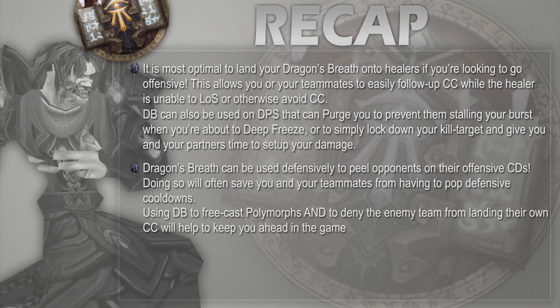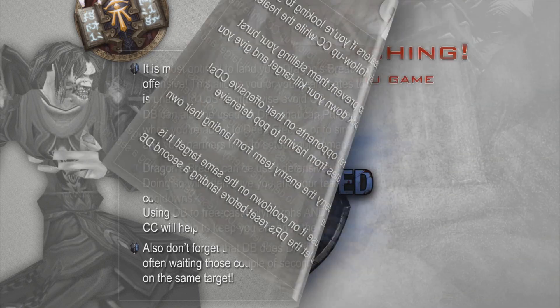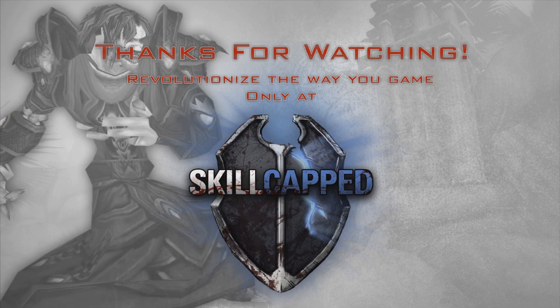Dragon's Breathing to free cast polymorphs or Frost Jaws will help you stay ahead of the fight. Using it to stop CC such as polymorphs or fears for your healer can be both a defensive and offensive maneuver. Also don't forget that Dragon's Breath does DR if you use it off cooldown on the same target, so wait a couple of seconds if you can. Anyway, thanks for watching — hopefully this helped you get a better understanding of Dragon's Breath for Fire Mages. Now go out there and burn some stuff.